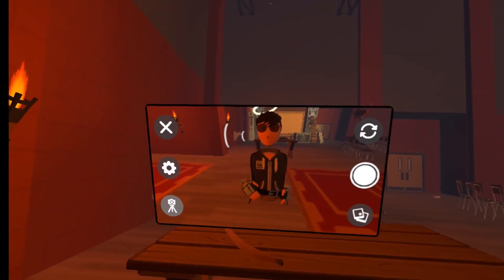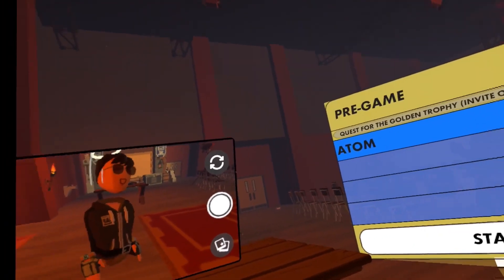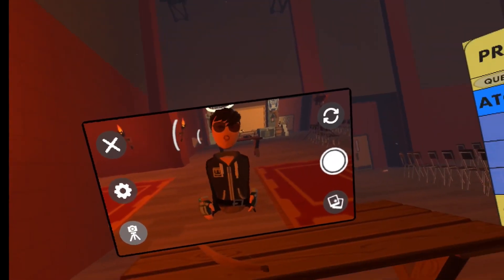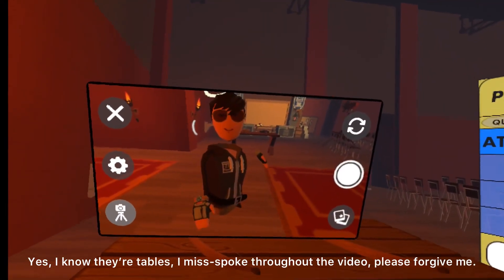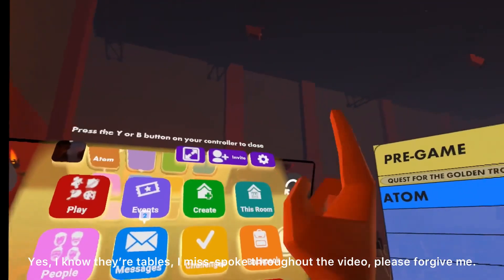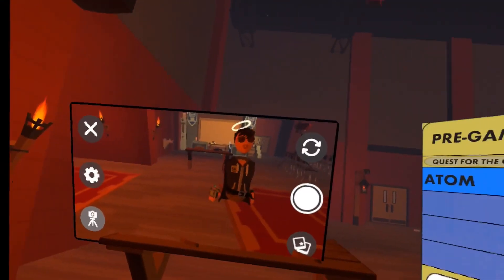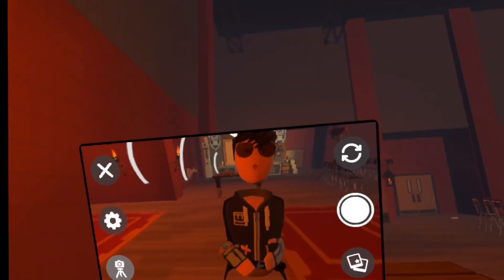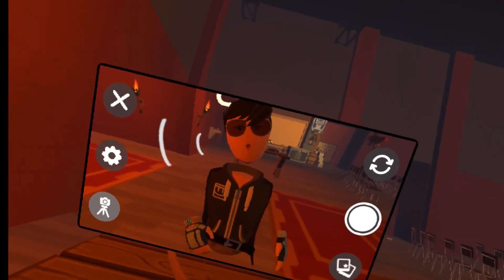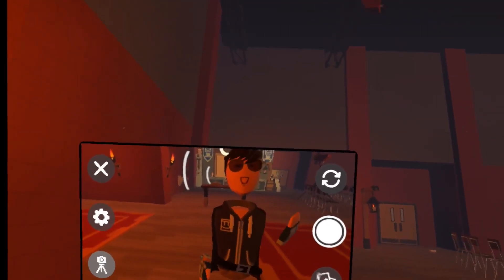The first method is the left and right method. I'm going to be going from this bench to that bench with the swords without touching my joystick. To prove it, I will go to teleport mode so it will be obvious if I teleport or not. You can be on smooth turn or snap turn — it doesn't matter. I'll be on snap turn for this tutorial because it is simple and easy.